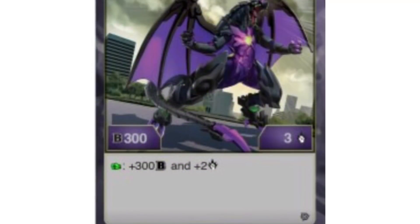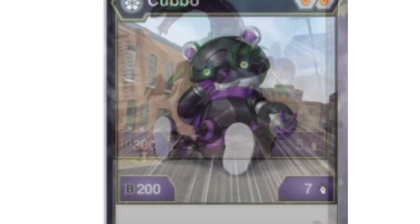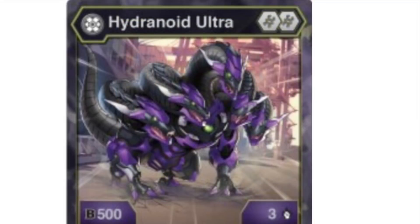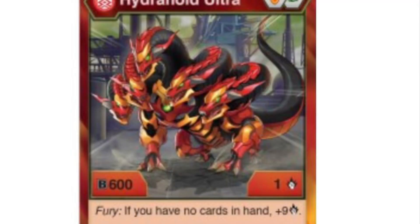We also have Darkus Dragonoid Ultra, which we already had the Evo for, but we didn't know much about it. There's that Darkus Phaedrus Core, and that's actually anime accurate, so that's cool. Kobo in Darkus as well, and then this is what everyone's been waiting for — Hydranoid Ultra Double Helix, that's really cool. I don't know how good he will be because we haven't seen any Evos yet, but I'm totally using that in a deck no matter what.